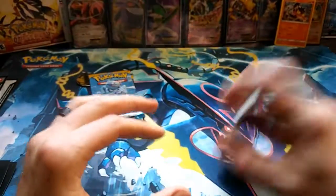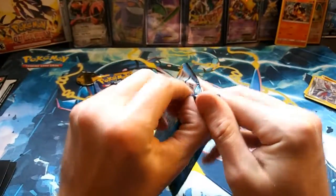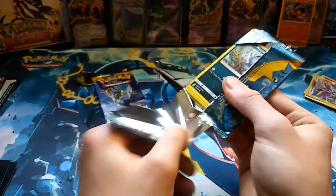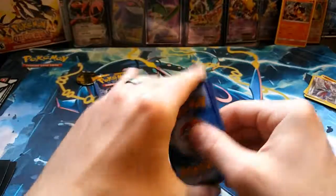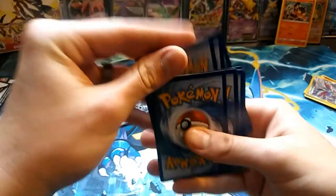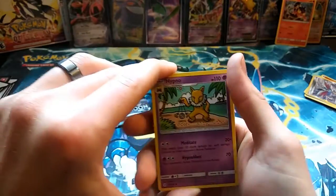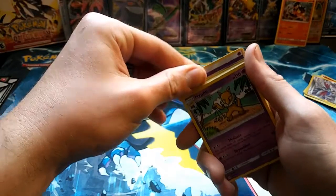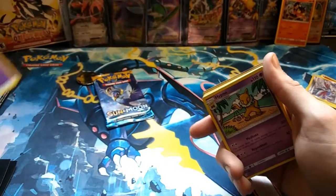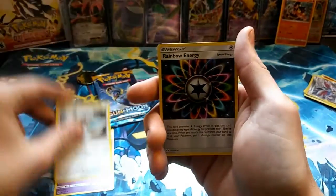Lanturn and a Fire Energy — I forgot about that. Sun and Moon is four cards to the front, whoops! No big deal, we'll fix that this time around. We're gonna dig right into the next pack here, put the code card aside, and let's see what we get.